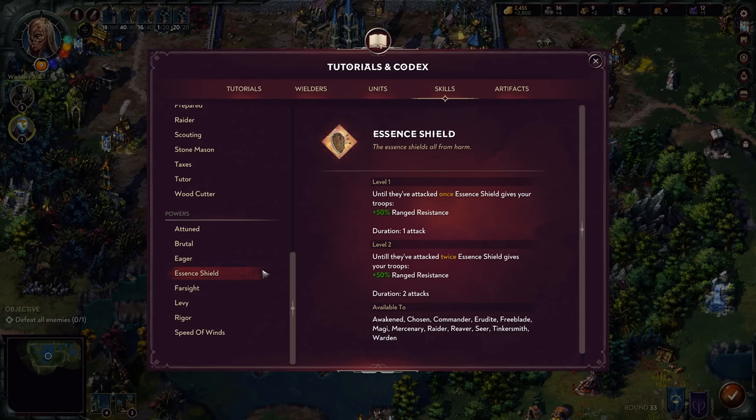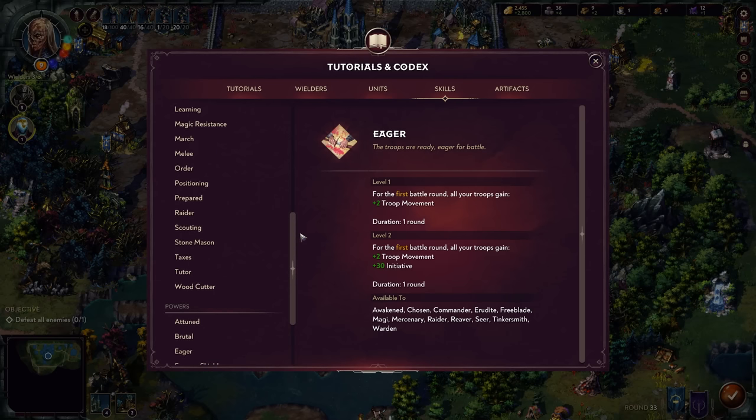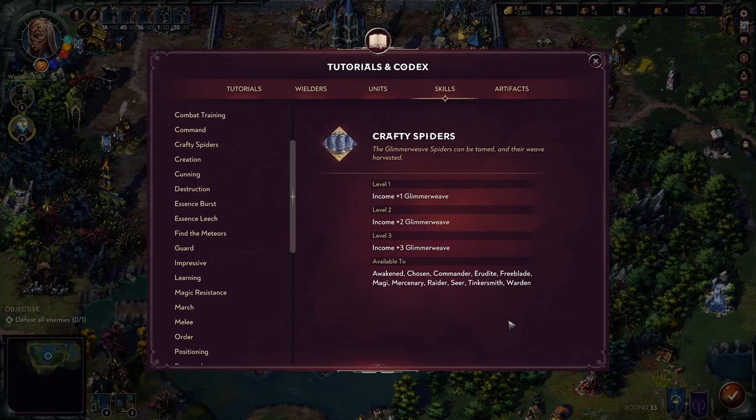For powers, I really like Essence Shield — until units have attacked once, Essence Shield gives your troops fifty percent ranged defense, letting units without shields get up close without taking as much ranged damage. I also like Eager — remember you get two powers per wielder — which in the first battle round gives all troops two movement, and when leveled up adds thirty initiative on top of that. This lets your scary units cross the battlefield faster than the enemy. Economy skills like Stonemason, Taxes, and the unique resource skills are also worth considering as a secondary focus.